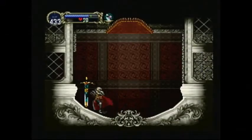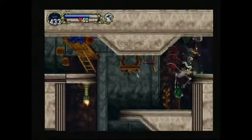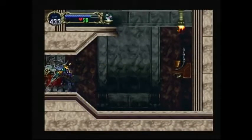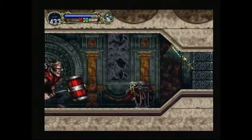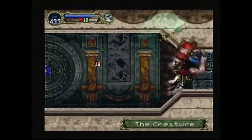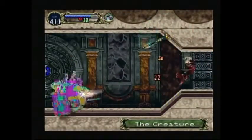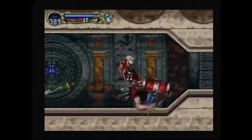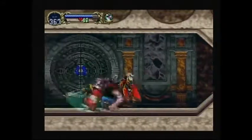Hey everybody, welcome to Game Time, my name is JJ and we are continuing our quest on Castlevania Symphony of the Night. Right off the hop we're gonna fight a little boss — he's a bit of a pain because he rolls around a whole bunch, Mr. Creature. You kind of gotta time your jumps and whack him when you can.